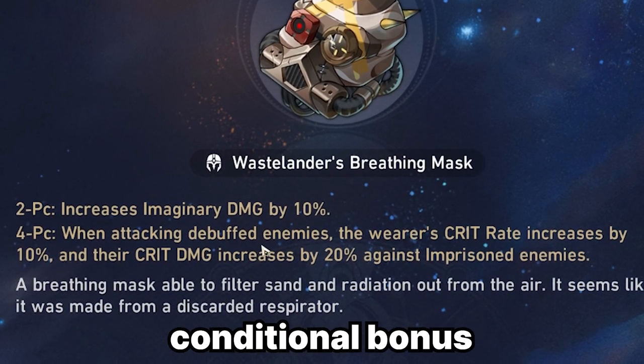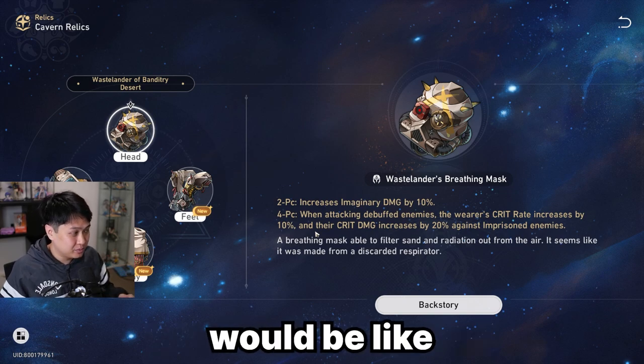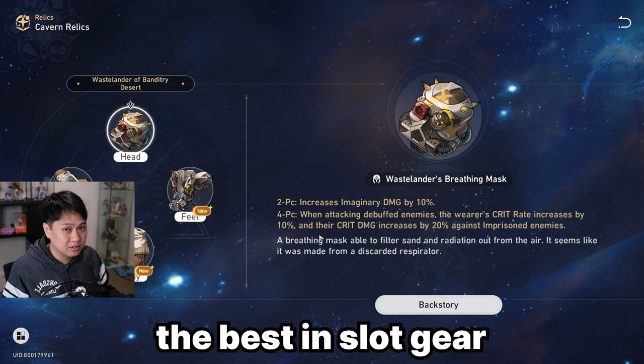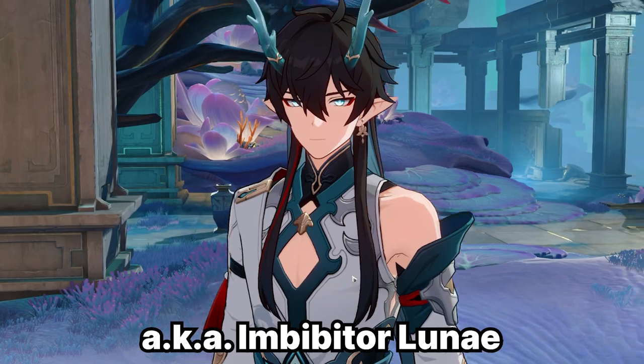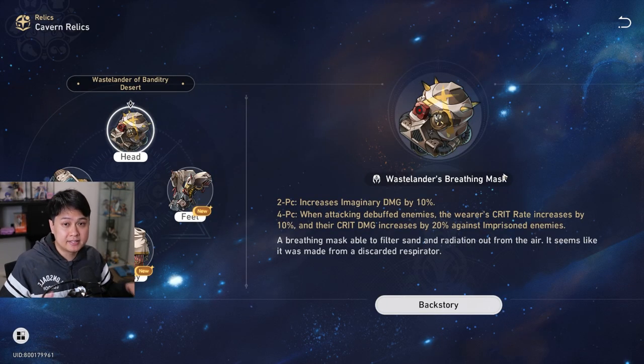Imaginary damage, conditional bonus crit rate and crit damage — you would think that this would be the best in slot gear for Dan Heng, aka Imbibitor Lunae, aka Danielle. And don't get me wrong, this thing is great if you pre-farmed it like I did.